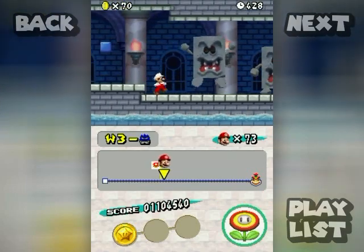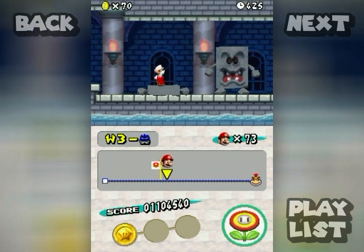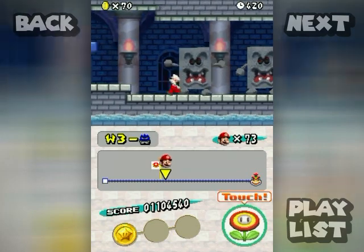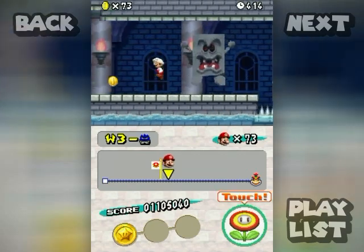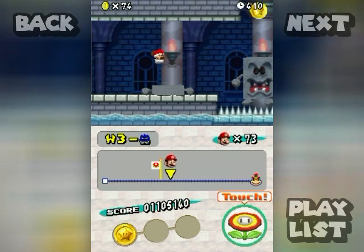Whomps! What they do is when you get close, they fall like that. And you can stand on their back. Eventually they're gonna pop themselves back up, but if you ground pound them — like Super Mario 64 — you'll get coins! That's the way to kill a Whomp.